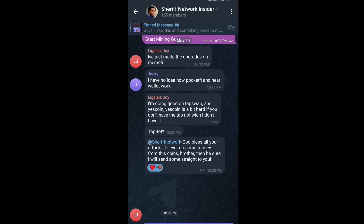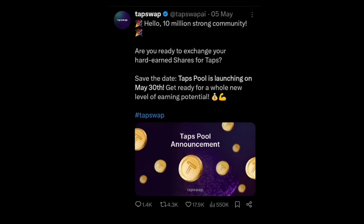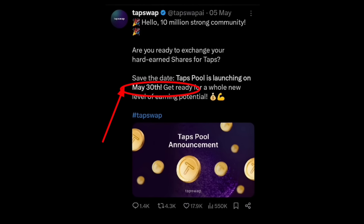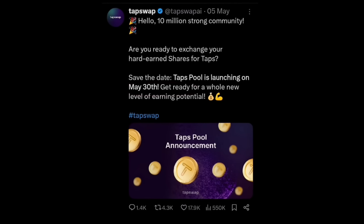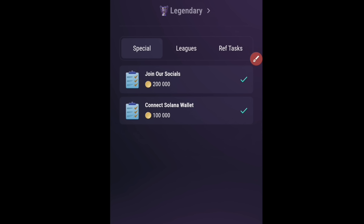When exactly is Tapswap launching? According to their Twitter page, they'll be launching this May 30 — that's a few days from now, as you can see on your screen. The most important thing right now is that most people are yet to connect their Solana wallet. If your Solana wallet is not connected properly, you won't receive the airdrop when it launches because there's no way for them to send you your earnings when your wallet is not connected.